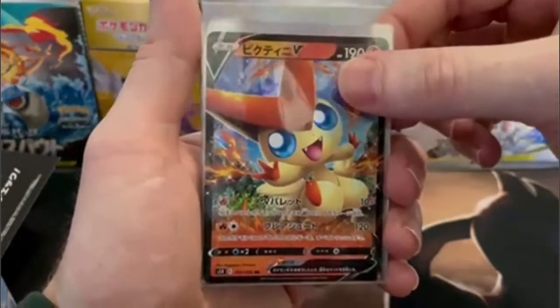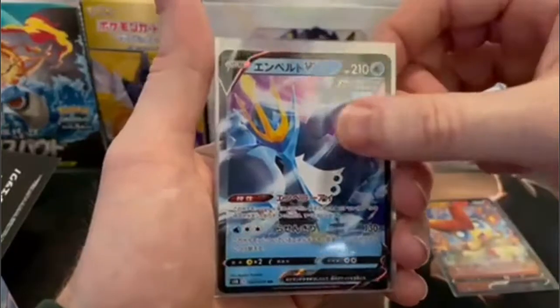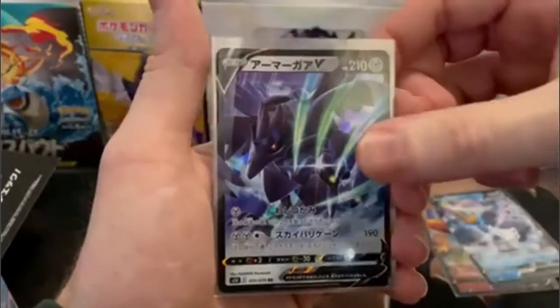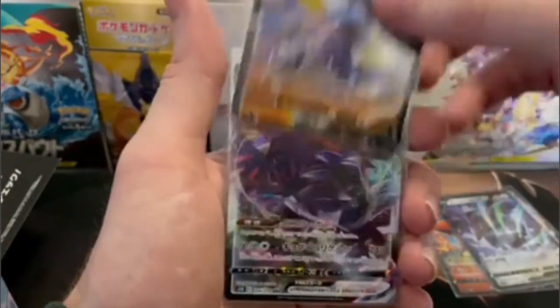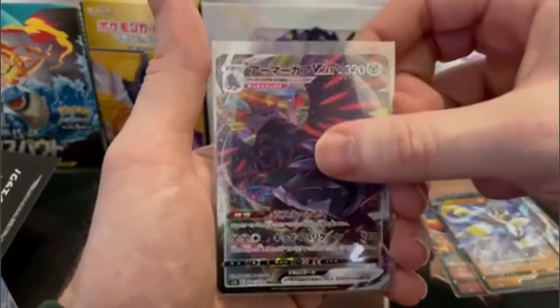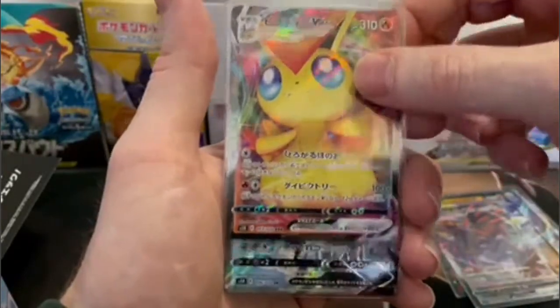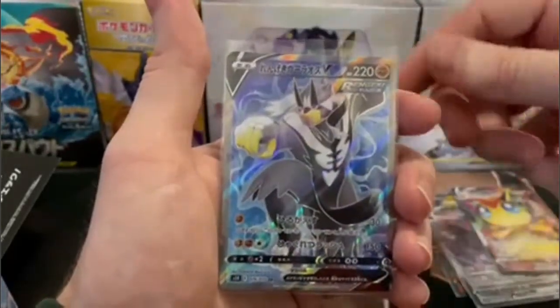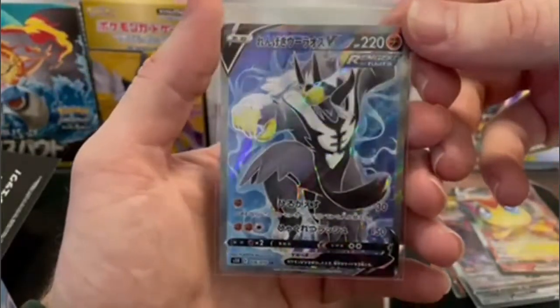Alrighty, so here we are with that recap. We have our Victini V, Empoleon V, Corviknight V, Urshifu Rapid Strike V, Corviknight VMAX, Victini VMAX, and our Secret Rare — or super rare — of the box is the Urshifu V Full Art.